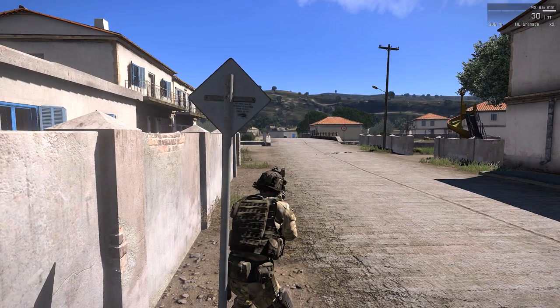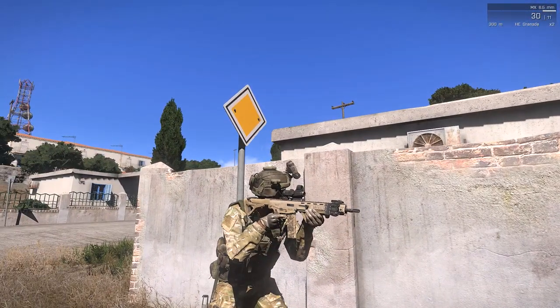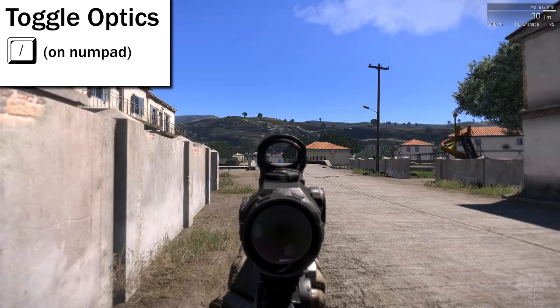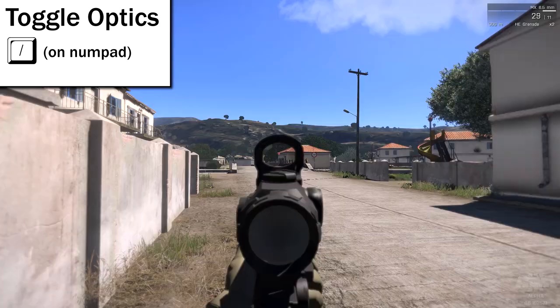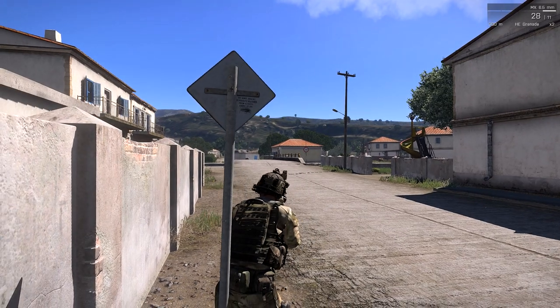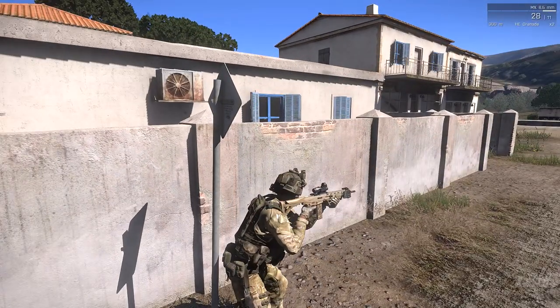With Arma 3, much like Arma 2, a lot of guns have multiple sights on them. As you can see with this gun, you have a telescopic lens and a red dot sight on top. You have the ability to toggle between them with the forward slash key on the numpad. So you can toggle between them to shoot further targets or for up-close situations. The problem is you have to remove your hand from your mouse to toggle between the two, so it becomes more of a distraction. You have to plan in advance — 'I need to toggle this before I go there.'